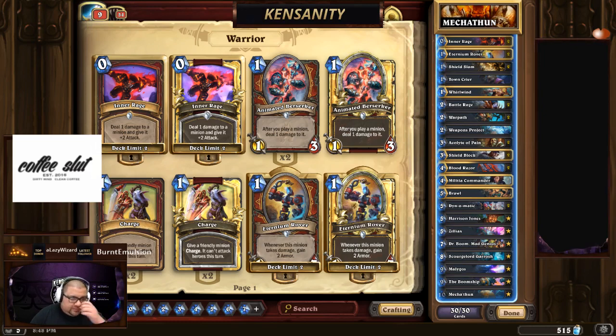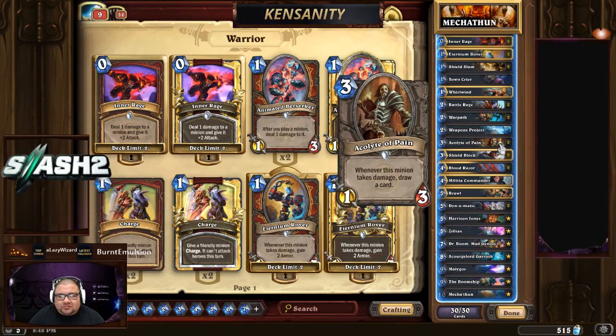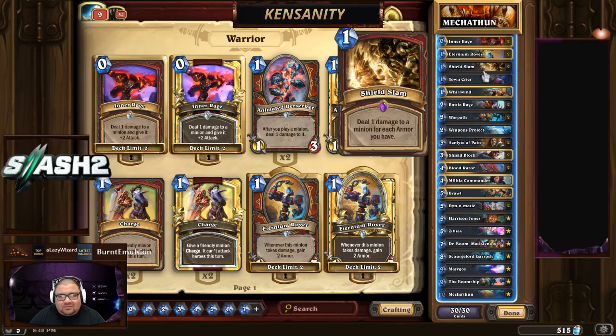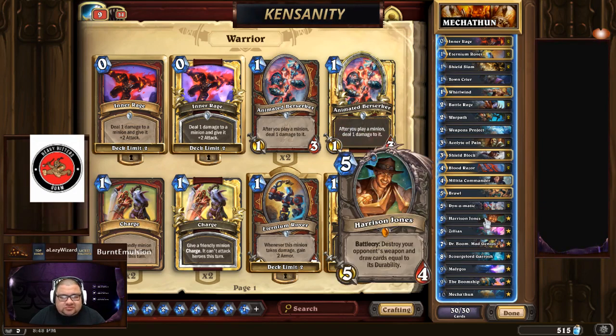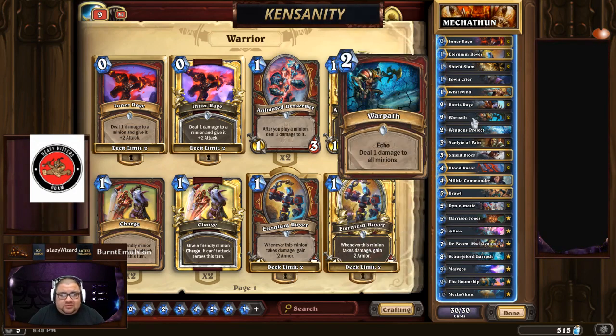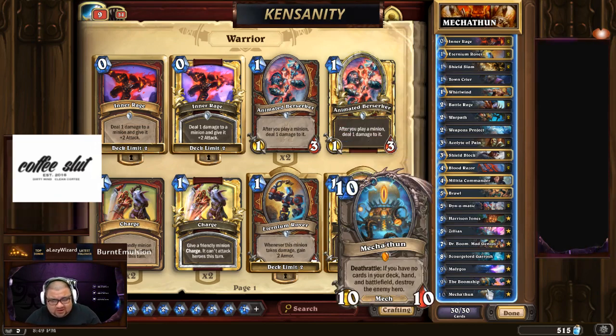This is basically a control deck with Mechathun as the win condition. You'll see a lot of draw mechanic tools in here — Acolyte of Pain, Battle Rage, Harrison Jones, and a combo with Weapons Project. There are just a lot of ways to dig through the deck quickly, which you obviously need when playing Mechathun.